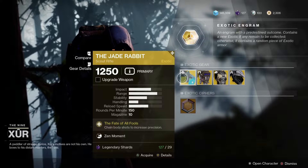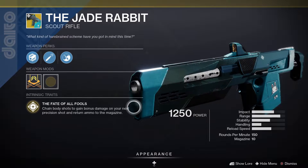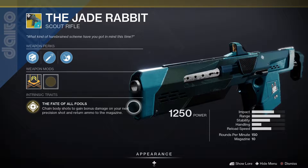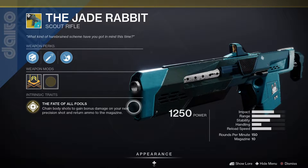Let's have a closer look at the loot for the week, starting with Jade Rabbit. This one has Fate of All Fools: chain body shots to gain bonus damage on your next precision shot and return ammo to the magazine.